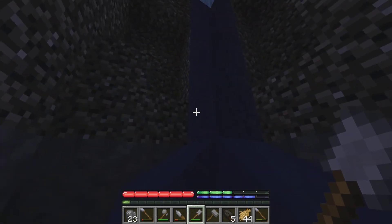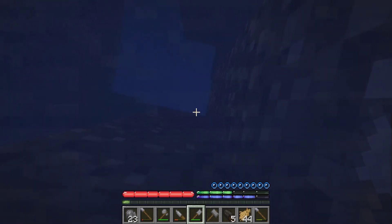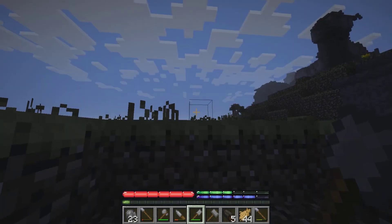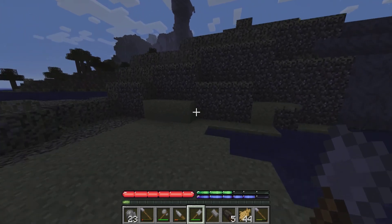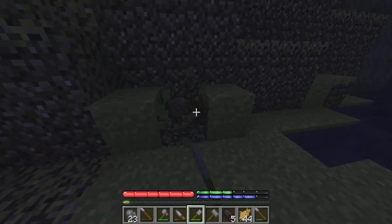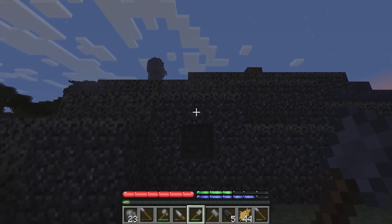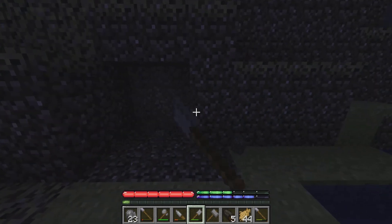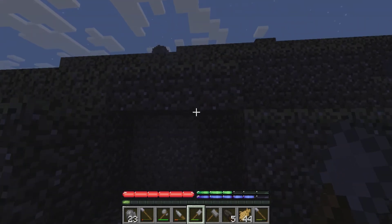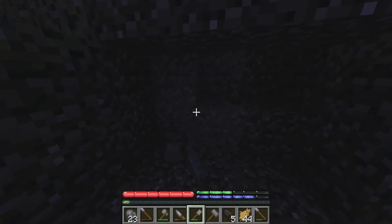Oh my god, it's dark down here. We may have to come back and get some of that meat, because we need a lot of food — and look how hungry I am already. So we're going to make a hole in the wall to be safe. And as you can see, grass and stuff does fall — all blocks are physics-based now, dirt and everything.